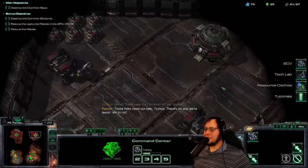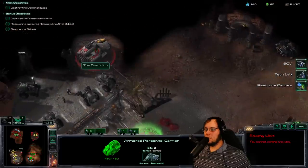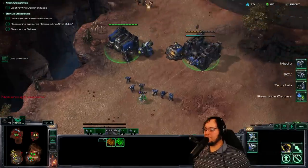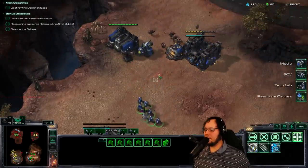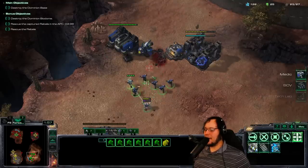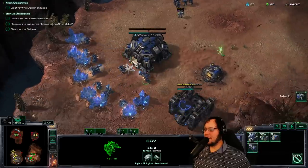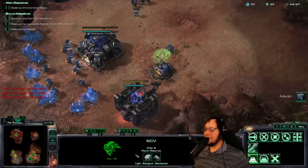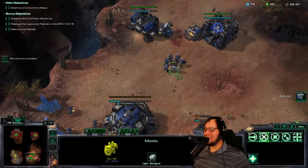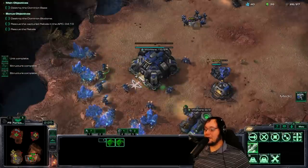What is this? Oh, rescue the captured rebels in the APC! We only have five minutes to do it. Interesting. Things are happening and we're going to have to be ready for them. Here comes the enemy — let's see if we can pull them over here, be very careful, and check those medic upgrades in a bit. We've got to get some guys on gas, make sure that we're getting all of our depots. We've got to do a lot of stuff at the same time because I don't want to fall behind. We have four minutes and 20 seconds.